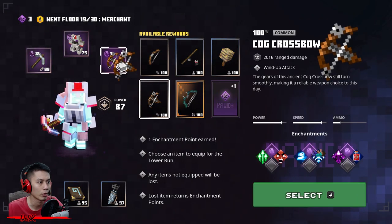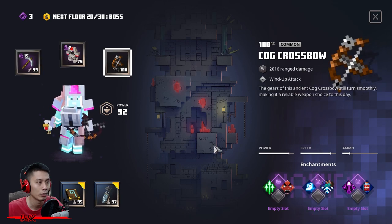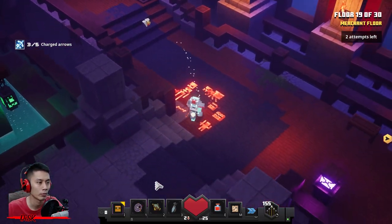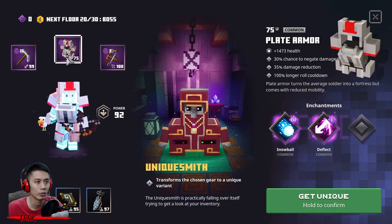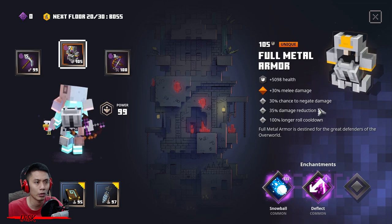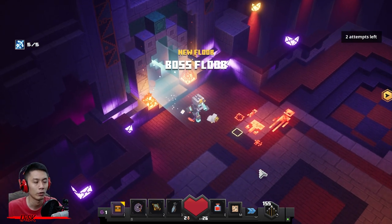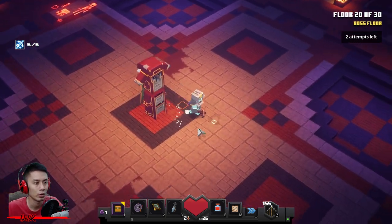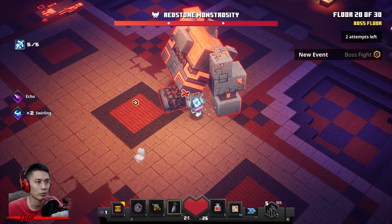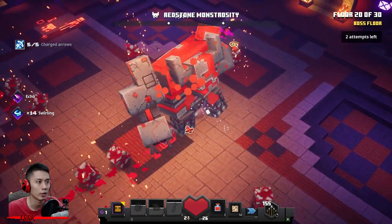Floor 19 — it's time to upgrade your Cog Crossbow to a better one. Got six points — definitely going to learn Echo and max out Multi-Shot. You need to upgrade your plate armor to the Unismith one because your plate armor is getting weaker. This is the full meta armor until the end of the tower. We're going to fight the Redstone Monstrosity — make sure to activate everything and let the boss fully spawn first, then attack. He's dead — easy peasy!